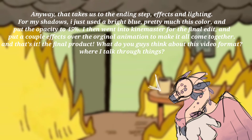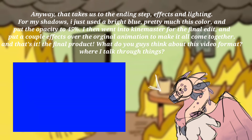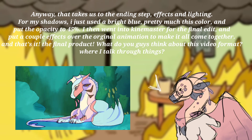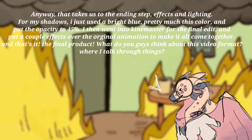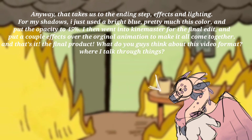Anyway, that takes us to the ending step: effects and lighting. For my shadows, I just used a bright blue — pretty much this color — and put the opacity to 45%. I then went into KineMaster for the final edit, and put a couple effects over the original animation to make it all come together. And that's it — the final product.